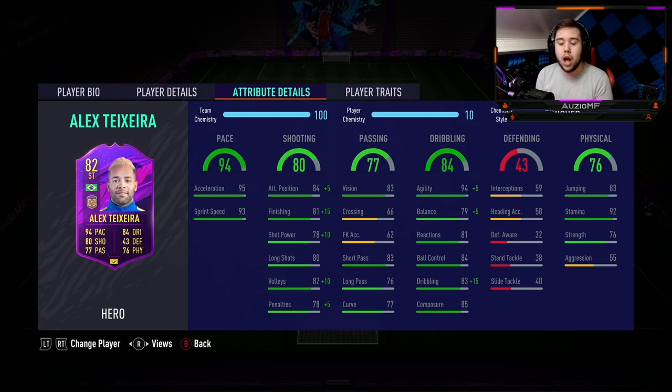Passing ability — I remember his passing was pretty good, not insane but pretty good. Dribbling: he's got 99 agility, 84 balance, 81 reactions, 84 ball control, 98 dribbling and 85 composure — so he should feel really good on the ball doing tricky twists and turns and hopefully burying the ball in the net. Stamina-wise, 92 stamina is absolutely insane. 76 strength with 55 aggression is pretty good, though I would have liked a bit more aggression.